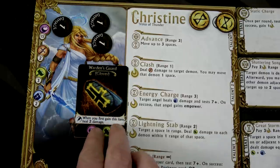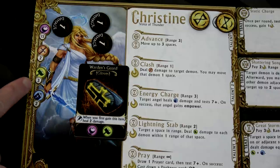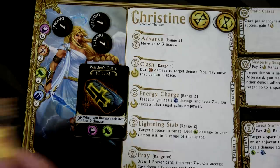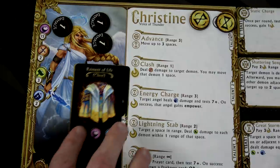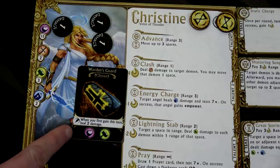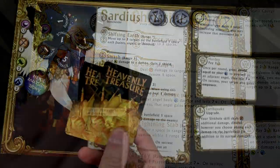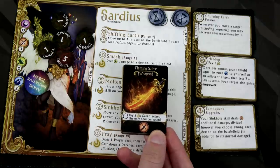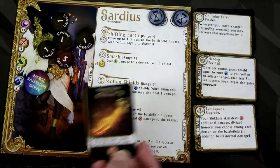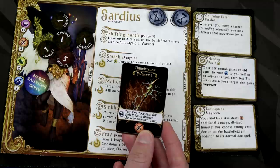Christine grabs two Heavenly Treasures. Her first is the Warden's Guard - when you first gain this item, heal two damage, increase health by one, and increase her green damage by one, so that would be four. Her Lightning Stab would deal four damage - that seems amazing. Her other option increases her hearts and book. I'm going with the Warden's Guard. She immediately heals her one damage, now has 16 health, and her green stat is now four. For Sardius, he either has the Flaming Saber - pay two courage to gain one action usable once this round and increase sword value to four - or the Thunderstave, a free action on his turn where test nine and his next skill deals two bonus damage, usable once per round. I like the damage - let's do the Thunderstave.